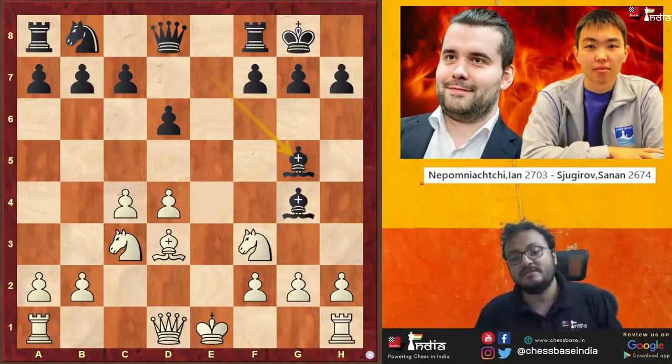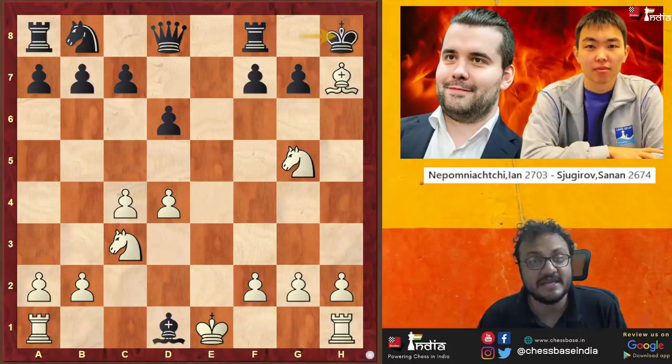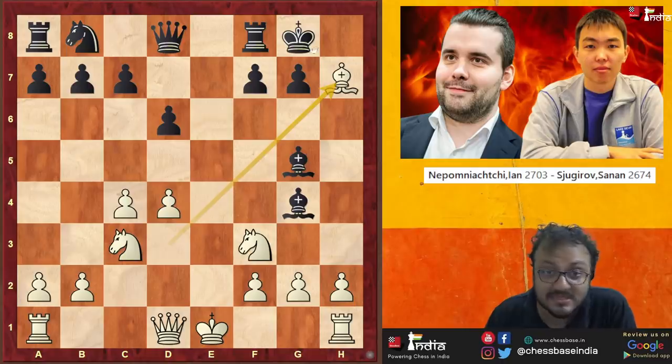Now this is where things can get tricky, because you could consider Knight takes G5 trying to take advantage, but once you lose the Queen — Bishop H7, King H8 — there is nothing. So you're thinking to yourself what should you do here, and then you spot this move which is simply brilliant: you take here.